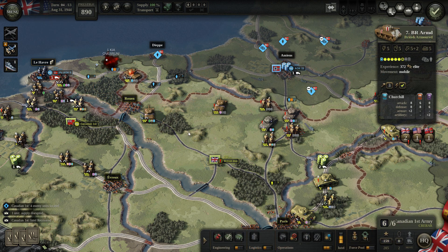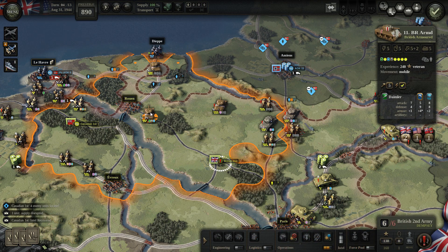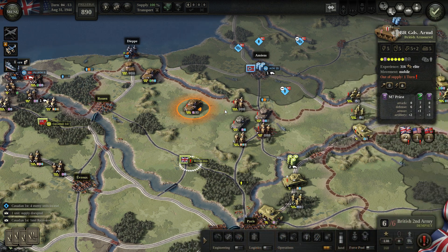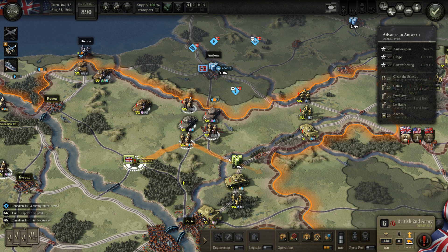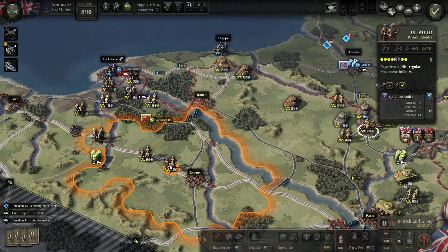Where to put Dempsey to make sure he's resupplied — this is unbelievable that he's out of supply. This Canadian tank is finally doing overruns. The British Second tank can't repair the bridge because he's without supply — ridiculous.